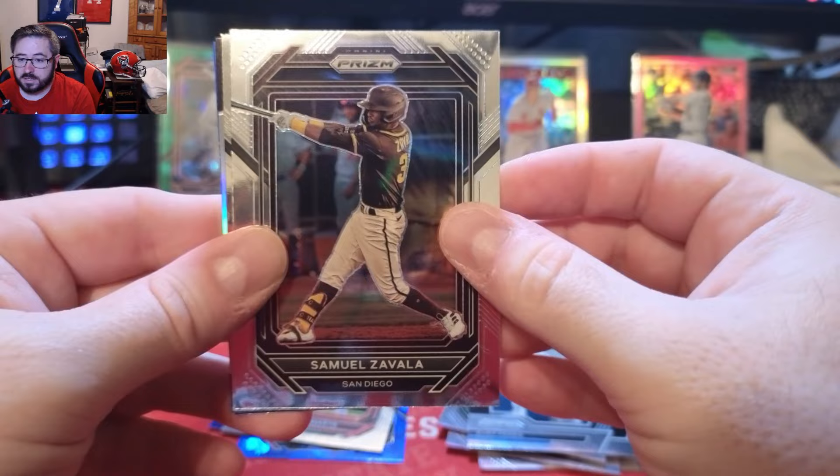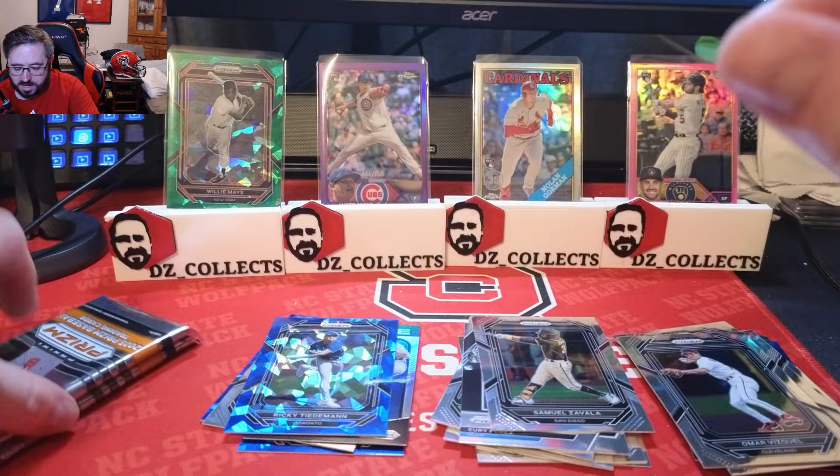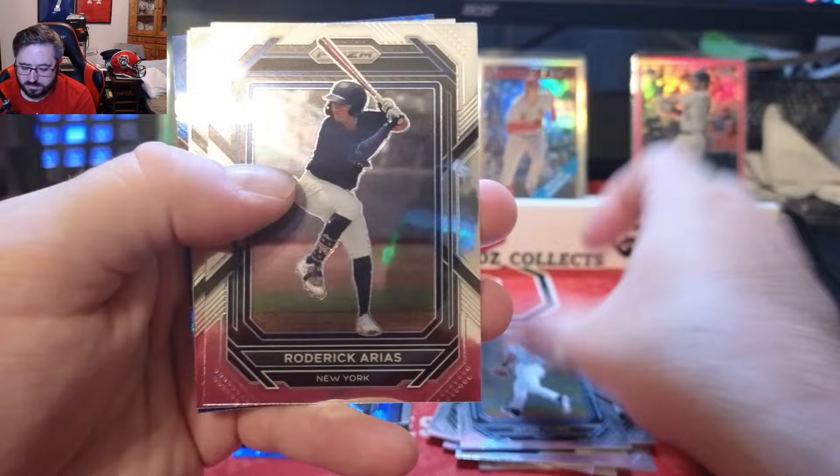Pack four: Noelvy Marte for the Reds — just called up — Samuel Zavala, Omar Vizquel for Cleveland, a 2080 Scale Slider, Bobby Miller school card, and a Ricky Tiedemann blue atomic cracked ice for Toronto — a little color match action right there. Two packs to go, and an Elly De La Cruz would still be nice.